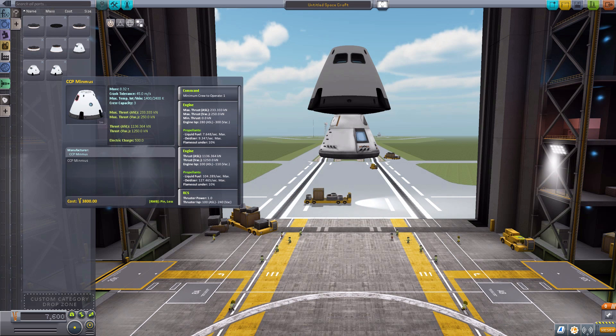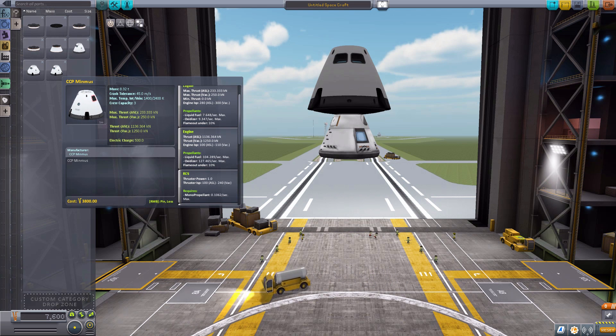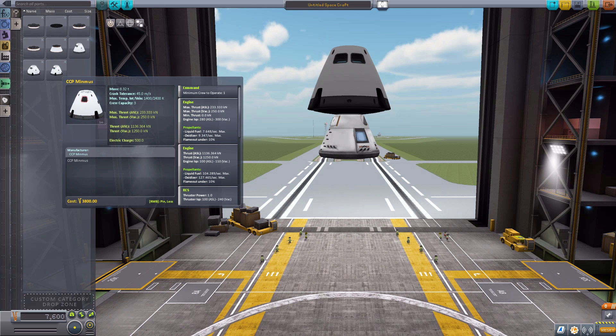It has two different flight modes. The max thrust on the first one is 233 kilonewtons in atmosphere, and it will consume quite a bit of fuel to do so — liquid fuel of 7.648 per second and oxidizer of 9.347. So it'll burn pretty nicely and take a while to go through the fuel, but you could go through it more quickly with the second mode, where we have a maximum thrust in atmosphere of 1,136 kilonewtons. But to get that, you're going to consume 104 liquid fuel per second and 127 oxidizer, so you'll go through your entire fuel reserves in about three or four seconds.